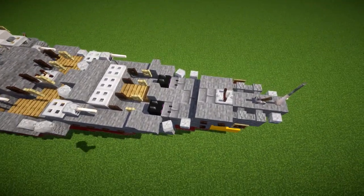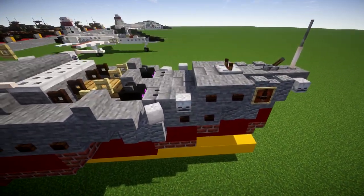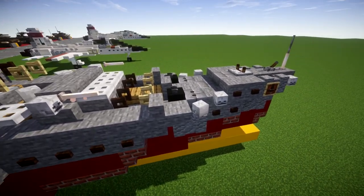Starting off, we have the bow of the ship — nothing too fancy here. You've got your anchor assembly and all that, which is pretty much the main focus of this area.